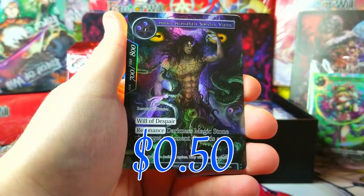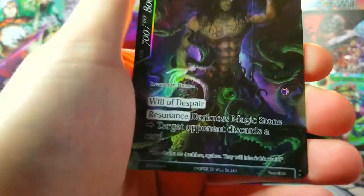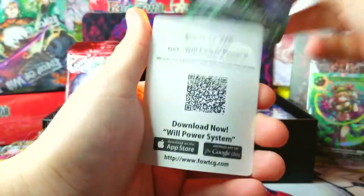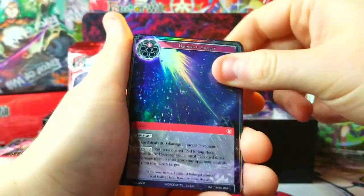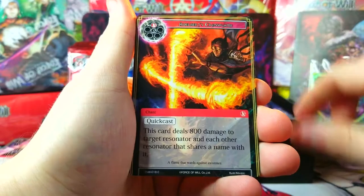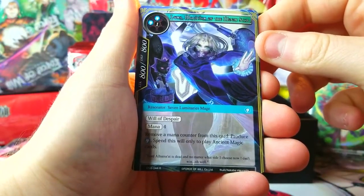Alisard, Sinister Vizier, as a rare full art — it's got some Cthulhu themes, look at that, tentacles and eyes everywhere! We're getting some nice full arts — that's what we want to see. Flute's Awakening, Schrodinger's Box — Schrodinger's already making his way in. Who else?